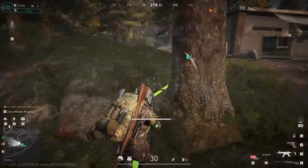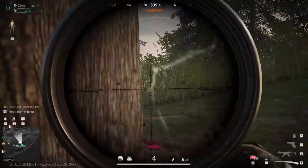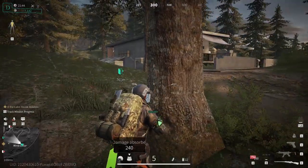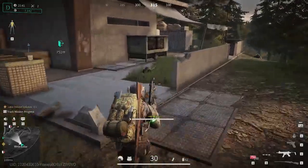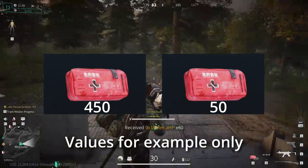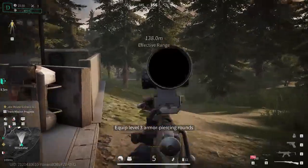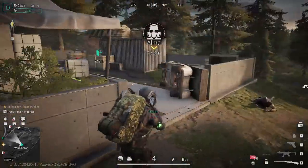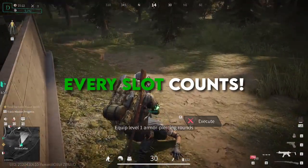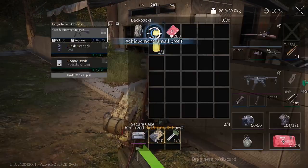Number five: allow us to merge medkits. It's tedious when you consume part of a medkit, then loot a new one and are forced to carry two separate stacks. Being able to combine partially used medkits — for example, merging a 450 medkit and a 50 medkit into a single 500 stack — would be far more efficient. Every inventory slot counts when looting, and unnecessary consumed slots can prevent you from picking up more valuable items.